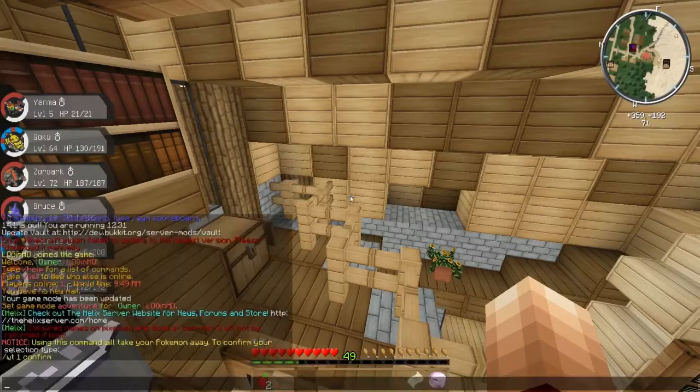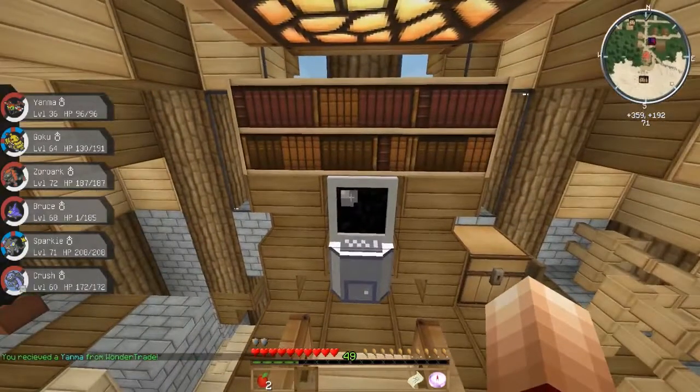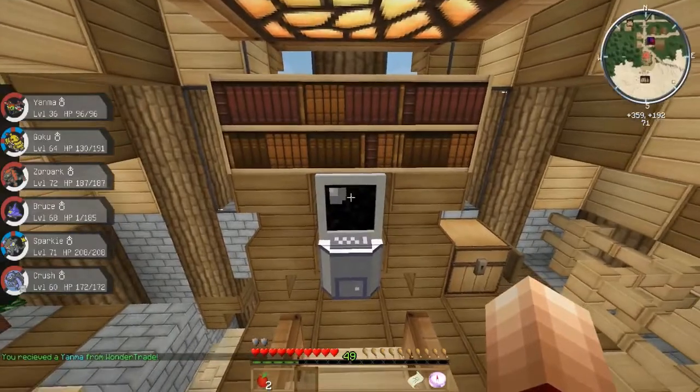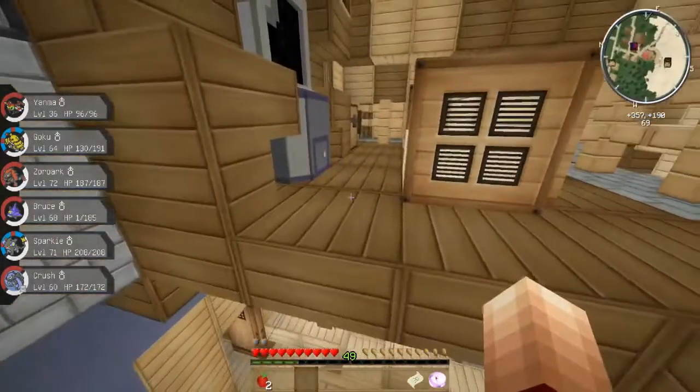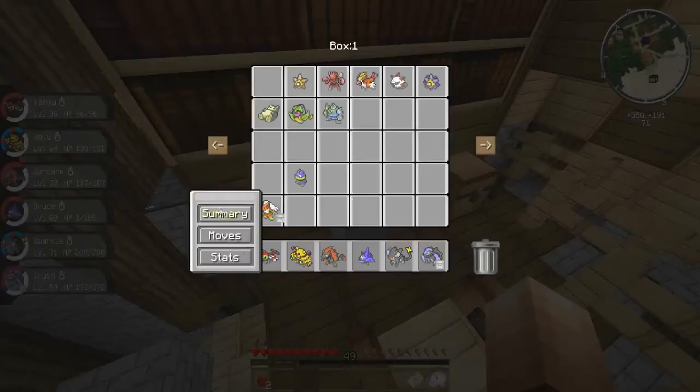Okay, I got a /WT confirm — that must be something new to confirm. What happened is I traded away Yanma and got back a Yanma which is now level 36. What a trade — it's got like 36 cheeky levels, a little bit of a poo Wonder Trade actually.